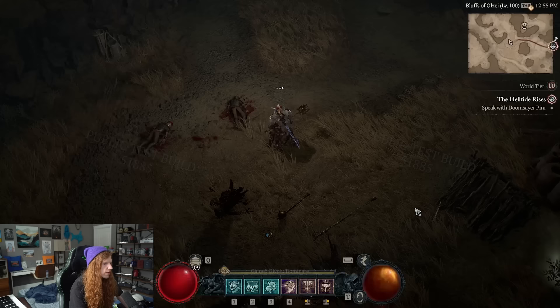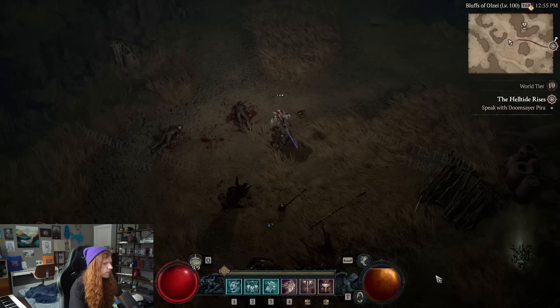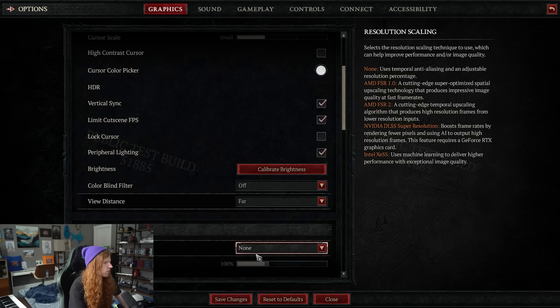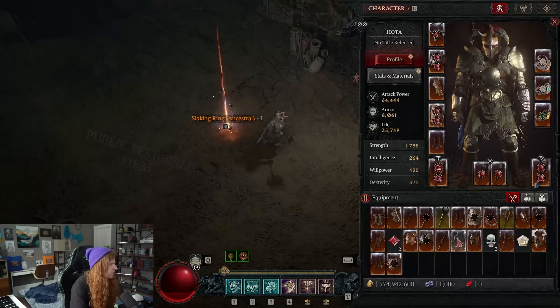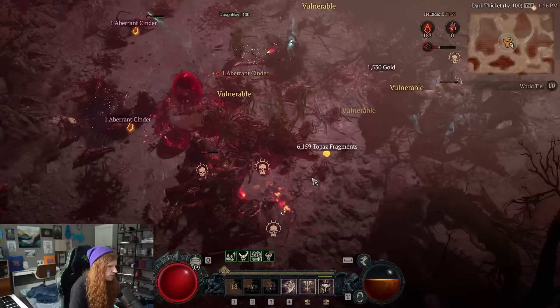There's also a new far and standard camera option. In the standard view you can barely see a Gallivane at the bottom, but switching to the far camera shows it fully. It's a noticeable difference — your character is a bit smaller, but it's visible in combat. I like it. It'd be nice if it went a little further out, but I'll take what I can get. Also, when an item with a greater affix drops, you can see it on the ground, making identification easier.